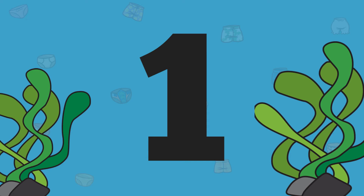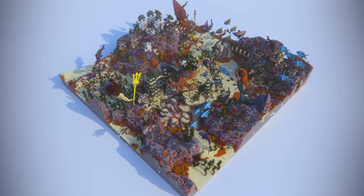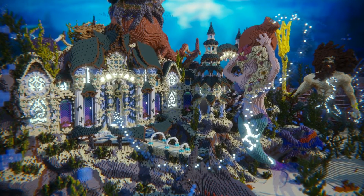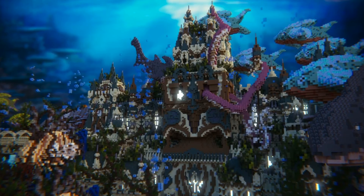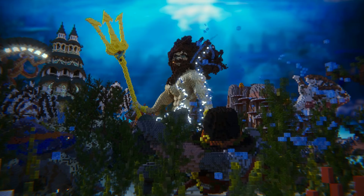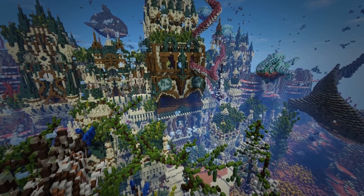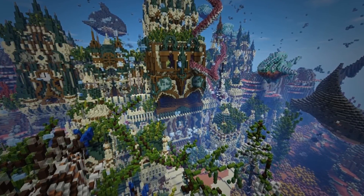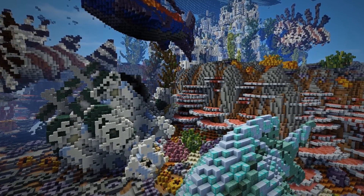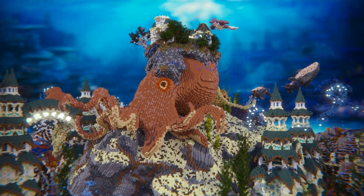Map number one is called The Lost Secret of the Aquatic Kingdom, and everything about this map is absolutely perfect — from the name, to the central wow feature, to the overall plan. This map just flows together a hundred percent. There's nothing to say other than well done to the creator, and keep up the good work.